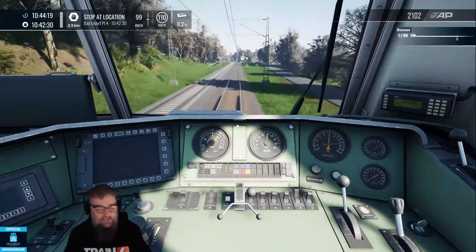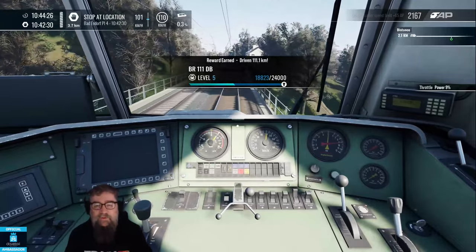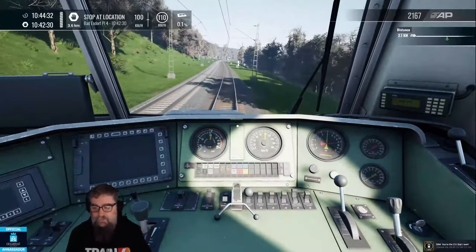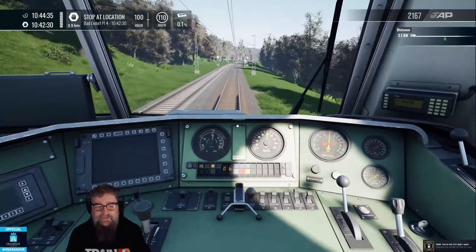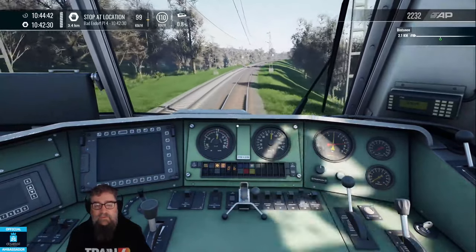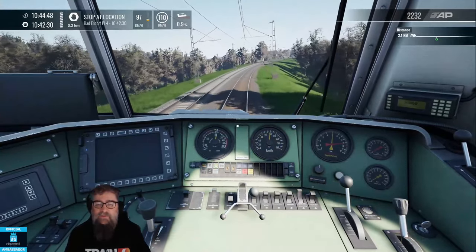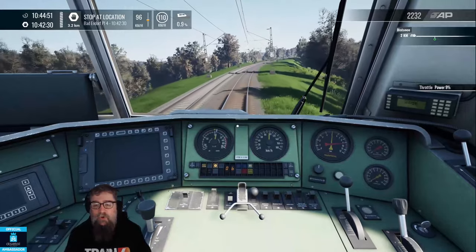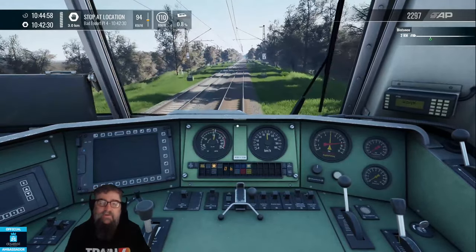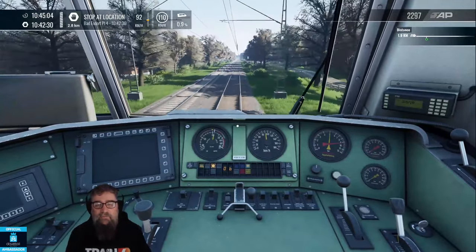Excuse the cough - I've been talking all day for work and now I'm recording this tutorial. We're coming into Bad Endorf now, and we should get an area where we either have to slow down or we have an adverse signal coming in. I'm not going to acknowledge it - if I had acknowledged it we'd just carry on as usual and have to obey whatever speed limit instruction it gave. But what I want to show you is how to recover when PZB gets you.